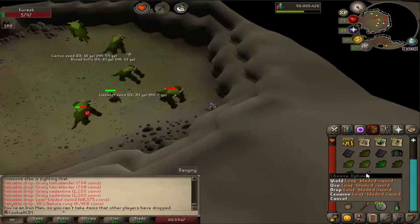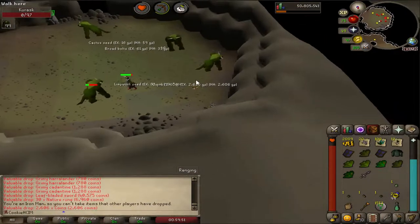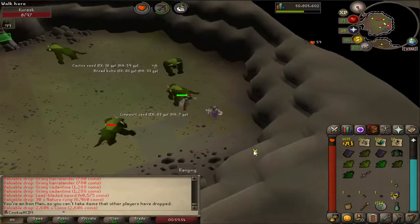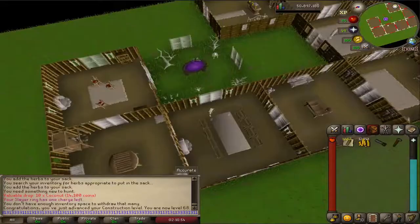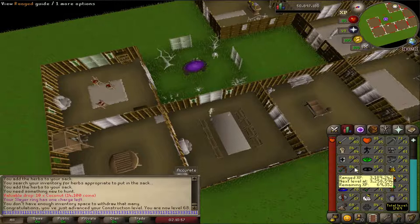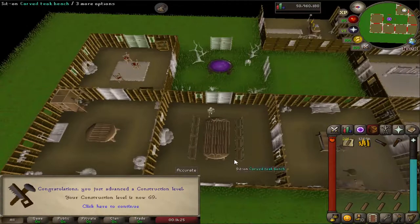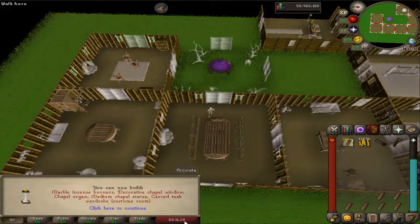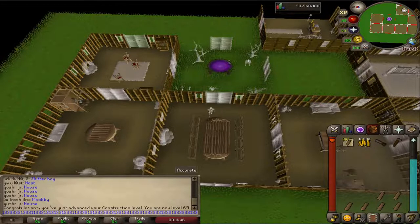I got another rare drop from the Kurask which is another leaf-bladed sword. Kind of sad — I would like the axe so I could do this task with melee, but we'll get there eventually. I accidentally skipped it but just came in with 68 construction. I'm not sure if I have enough for another level but I'm gonna just use all these planks up. What a beautiful level 69 construction coming in! I can build some more stuff. We've actually got two more 69s to come yet.